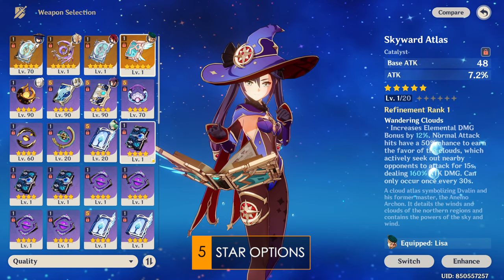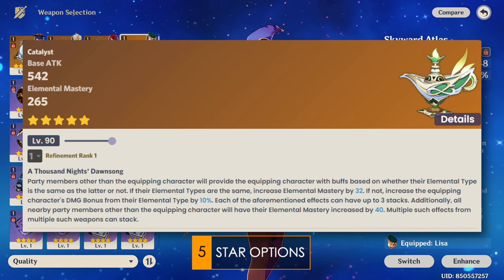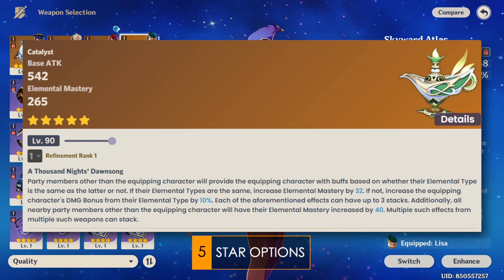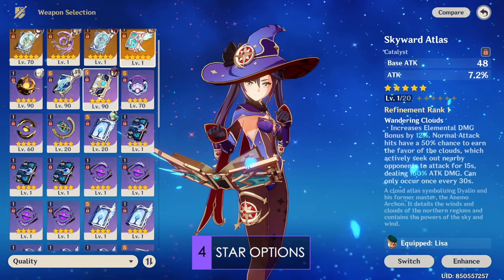Getting on to her only 5-star support option: A Thousand Floating Dreams is a good option, but only if the team comp benefits from EM sharing — namely certain Dendro teams like Hyperbloom or Nilou Bountiful Cores. Moving on to the actually good weapon options.